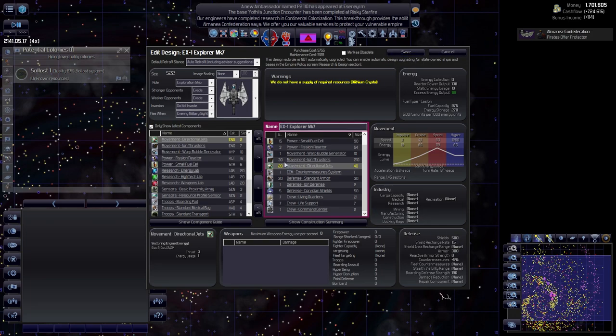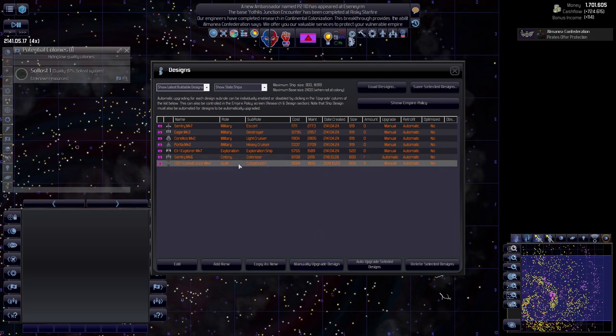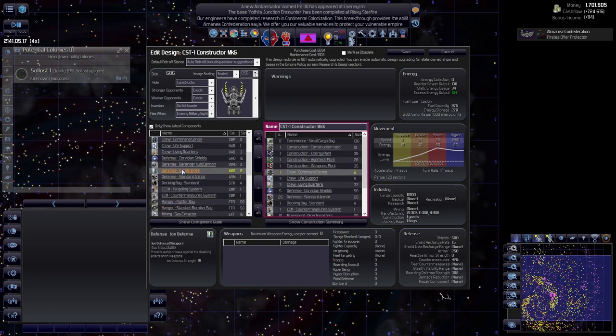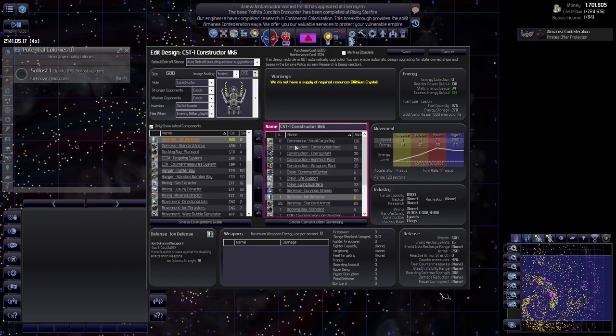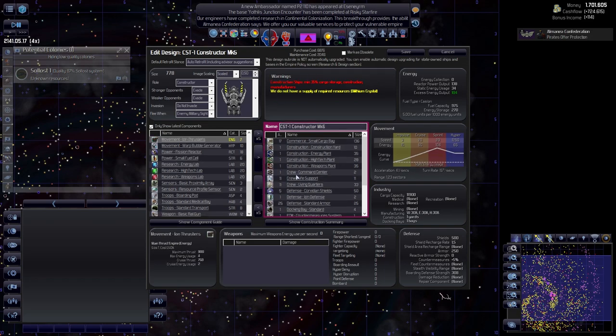Evade - it's just 30 and 20, more than enough. The colonizer - I don't think we need to change this since we're not sending it into hostile territory. The constructor - let's manually upgrade. We'll go with the ionized defense and add a bunch of it. We need more cargo. There you go - this is going to be our construction ship. I think it's going to be viable.